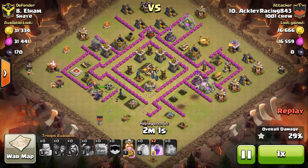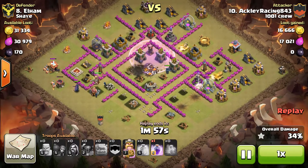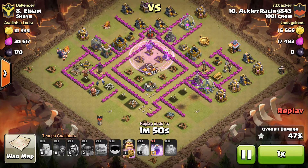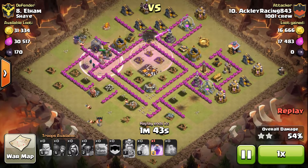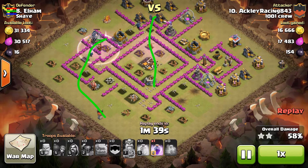He has all three of his PEKKAs in the core. For you people who say PEKKAs are stupid and roam around — I call bullshit. Nice work Ackley on getting your PEKKAs funneled in. He drops a rage in the core as the PEKKAs push through the rest of it, and he's got troops coming around on the west side. The PEKKAs bust out the other way and they're all going to converge and clean up the area.